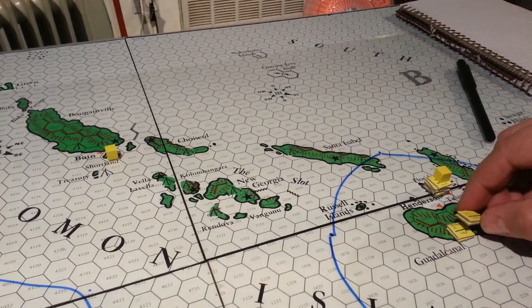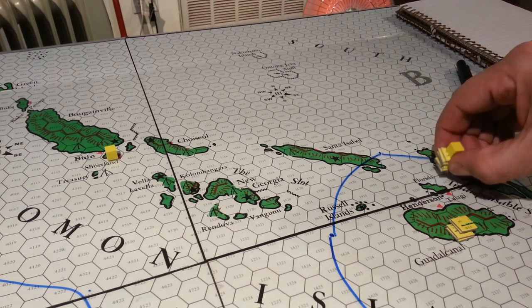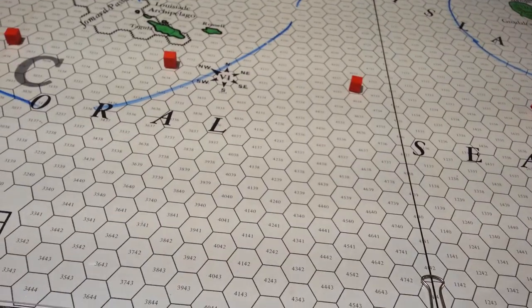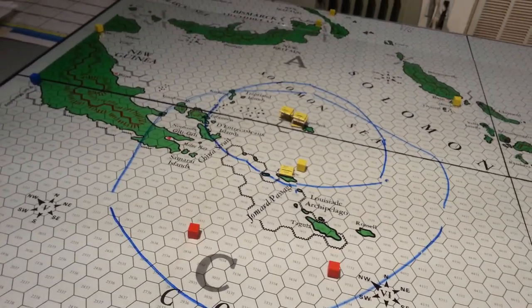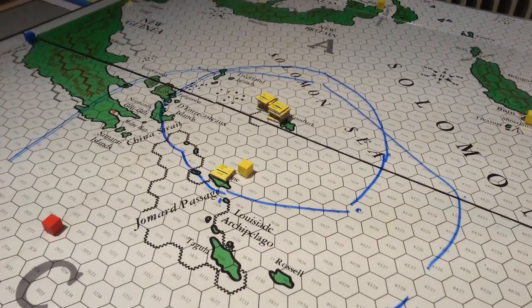Over Guadalcanal we've got the two main CVs, which can set up within any of these hexes, plus there are some forces that actually start at Tulagi, just across the strait from Henderson. The red blocks represent the furthest north that Allied forces can set up. The yellow blocks in the distance represent bases currently controlled by the Japanese, and the blue blocks are reminders of where Australia is — not where specific bases are in northern Australia.